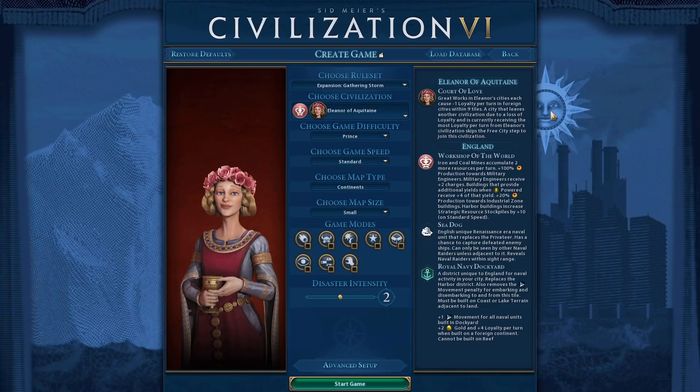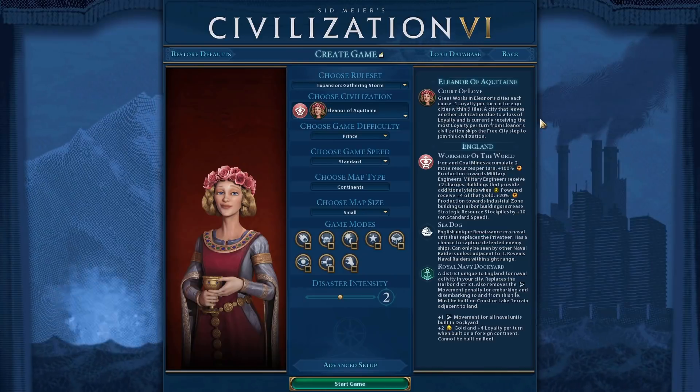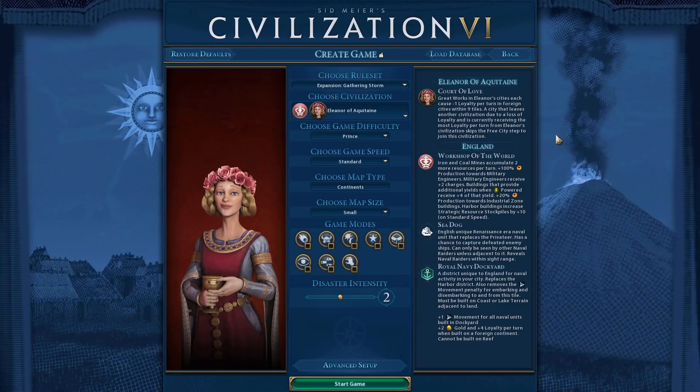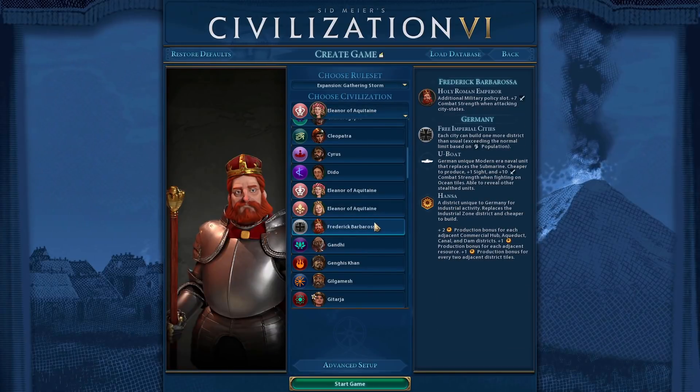I can only add abilities when it seems necessary. For example, Eleanor has no bonuses towards culture, and adding extra museum slots and great work slots would help toward her central theme of reducing loyalty of enemy civilizations.